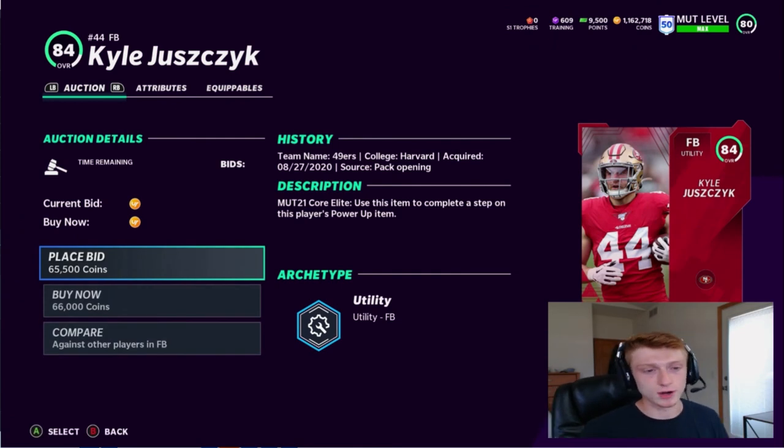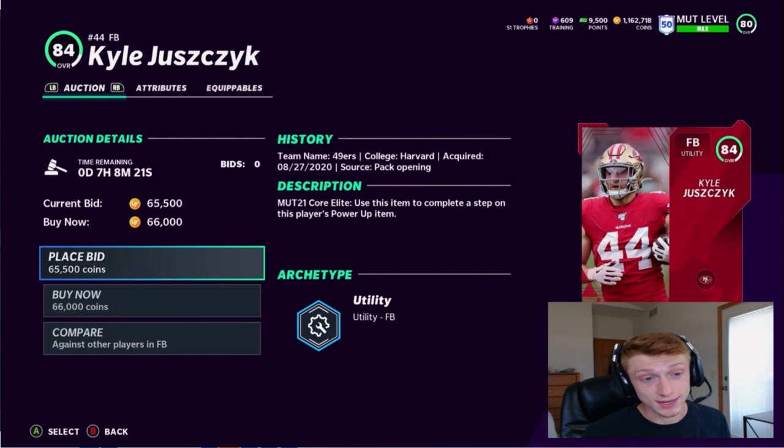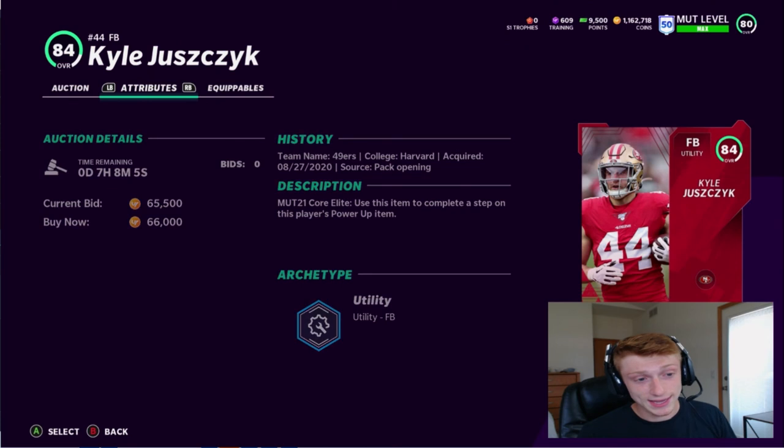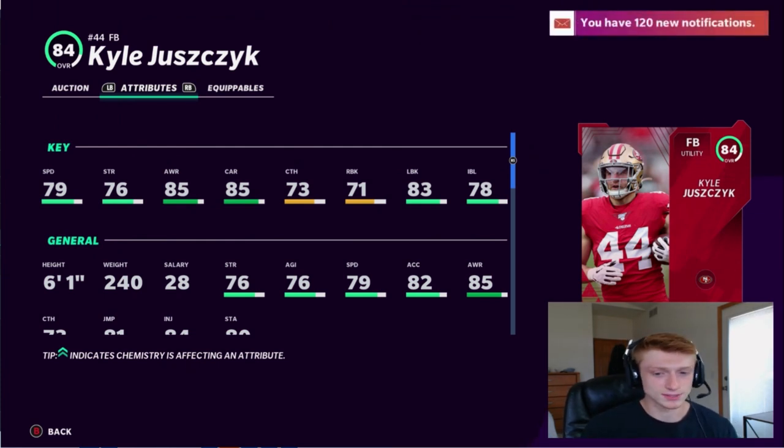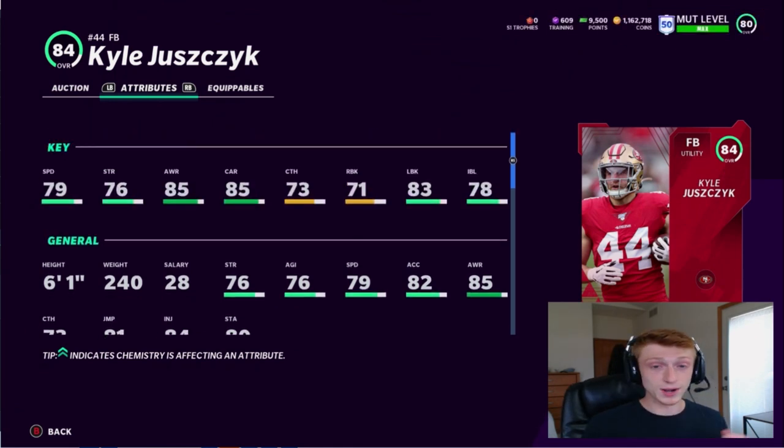This is probably the most expensive card here — Kyle Juszczyk, fullback for the San Francisco 49ers. The 49ers always have a great theme team, and his stats as a fullback are solid. With the power up his speed goes from 79 to 80. He's 6'1", 240 pounds. His lead block and inline block are all really solid, and his carrying is 85 with 85 awareness. He's probably around 50-60k but he's one of the better investments since he'll get upgrades and stay expensive all year, especially with the 49ers theme team.